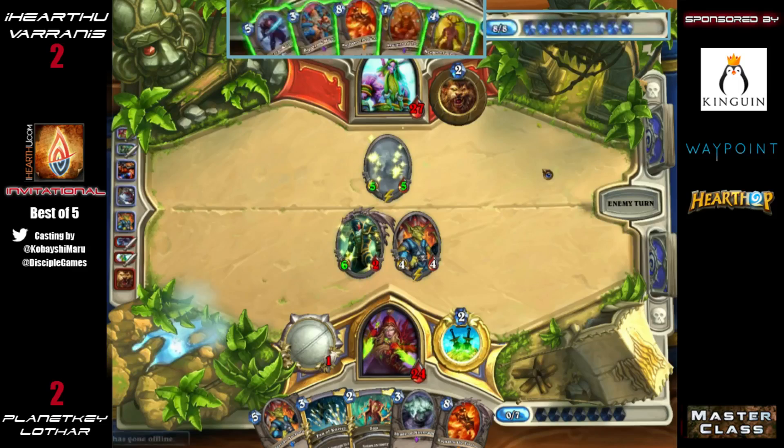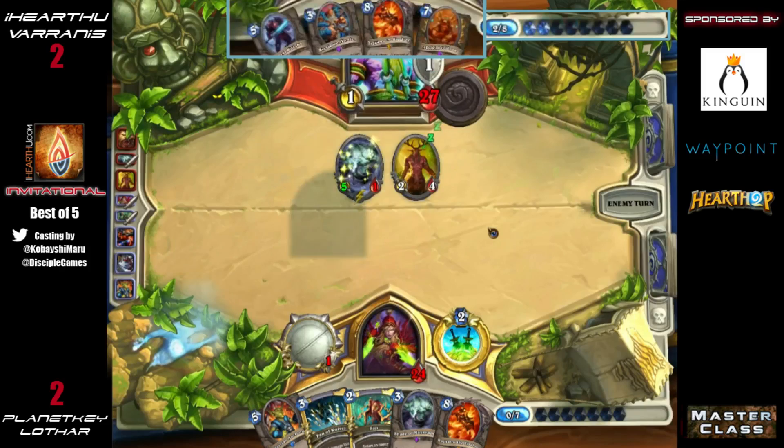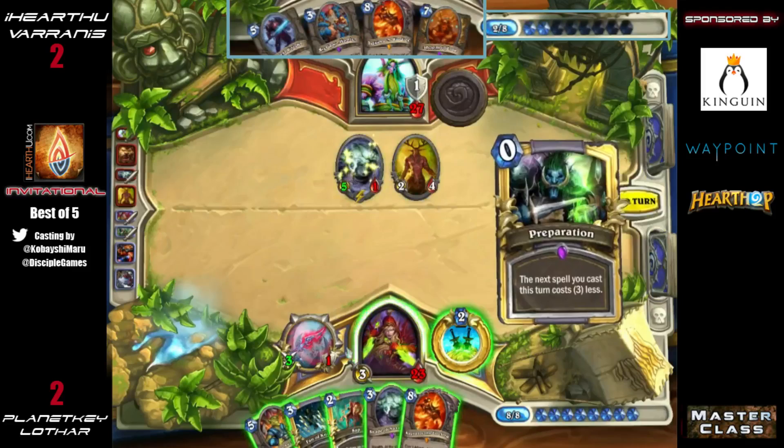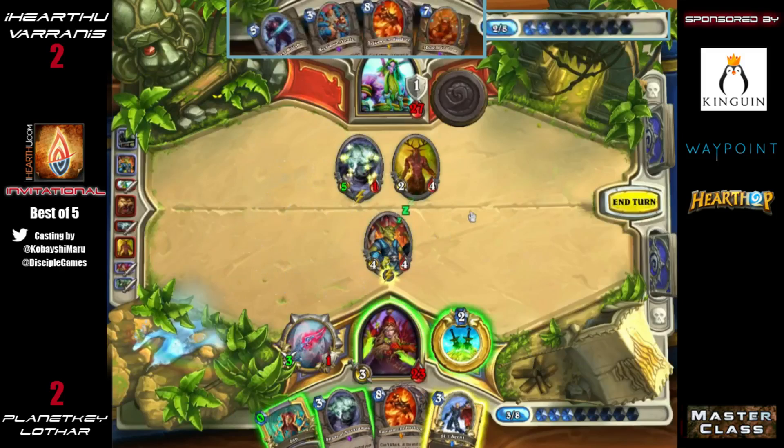Preparation is perfect. Having that second Gadgetzan in here is amazing. Now Fan of Knives is going to draw two cards played for free, so he still has three more mana. He gets a Cold Blood and a Deadly Poison. He could Sap but you probably don't want to. The question is: do you re-weapon up with Deadly Poison and Cold Blood? The other option is just attack with the SI7 face or Shade — either one is pretty good.